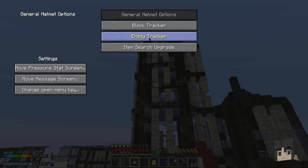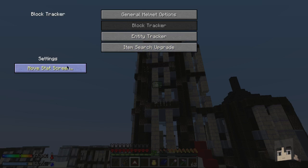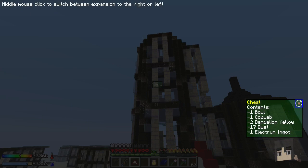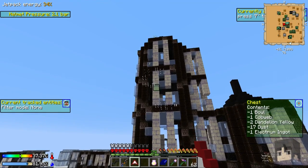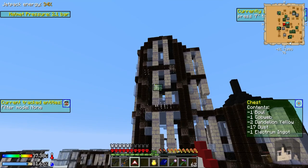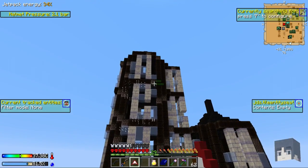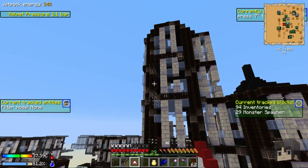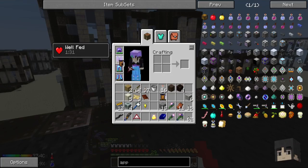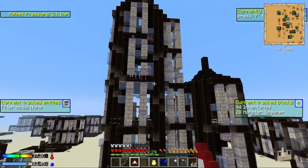Just two blazes in there. Looking at the loot tracker stat screen - dandelion yellow, 17 dust, electrum ingots, blaze rods. There's the spawner - goodbye. Blaze spawner taken care of. Yeah, not much of interest in here.